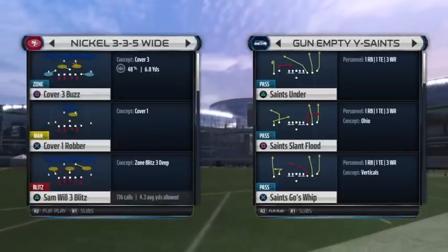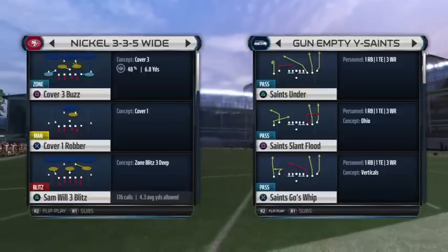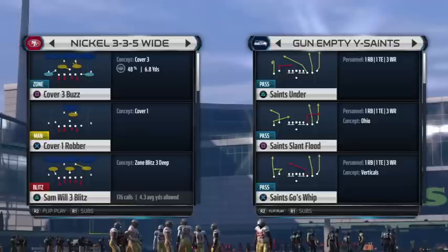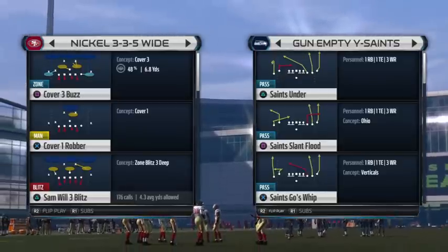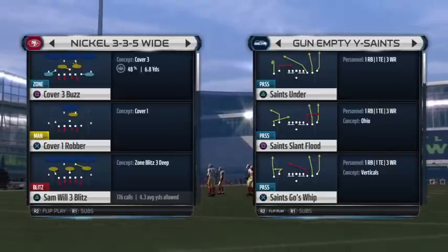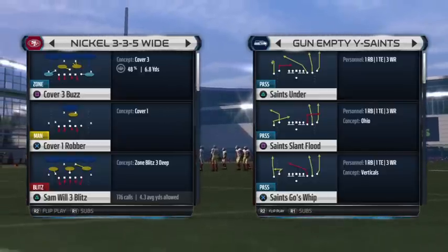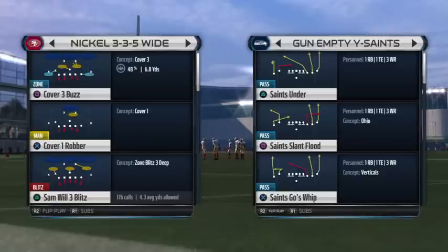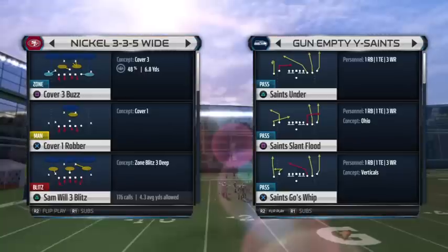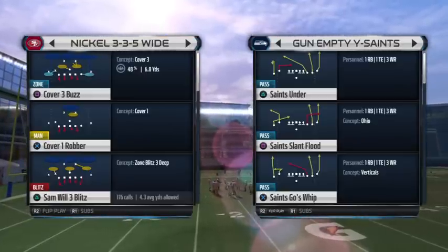Moving on to Nickel 335 Wide, which has actually become kind of my base defense. The reason for that is this is my Pistol Bunch Tight End defense — I actually made a separate video on that, but I'm going to break it down fully again in this video, because that offense is so popular in the higher ranks of Madden. The play we run as our base defense is Sam Will 3 Blitz.